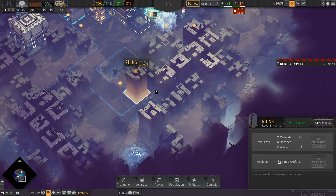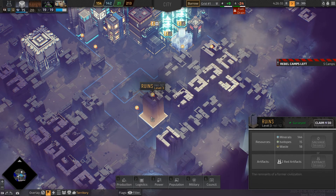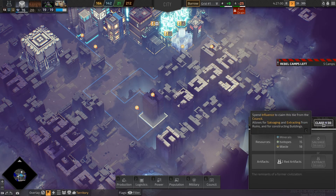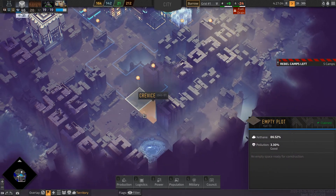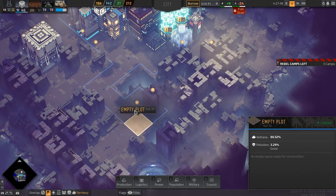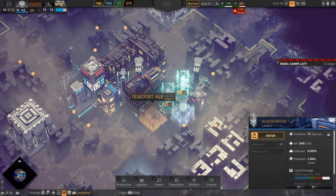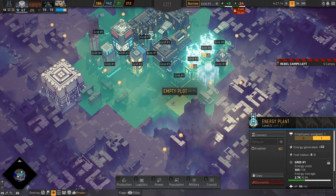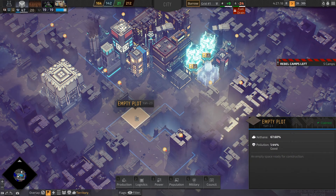So ruins — these ruins have been surveyed. Let's claim it. I need to build a mine, but before building the mine I need to improve the energy grid. So I need to build an energy pylon somewhere here.